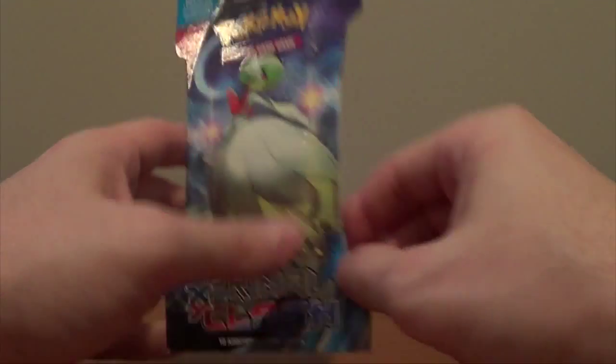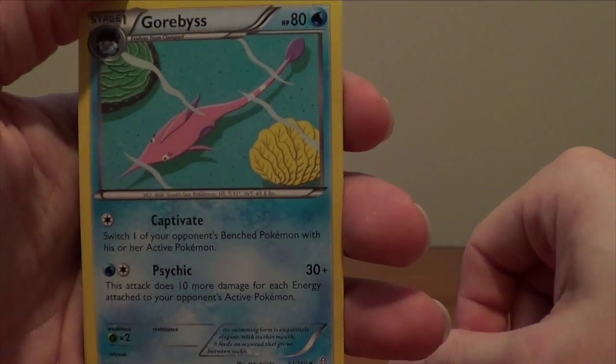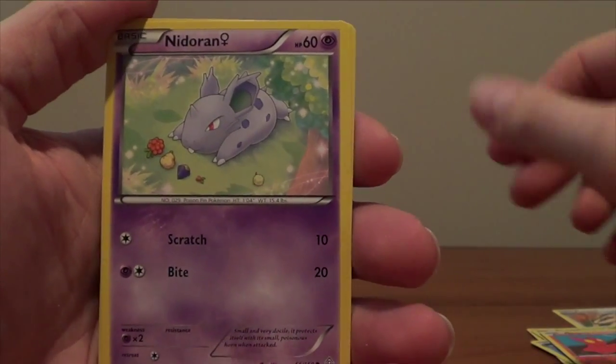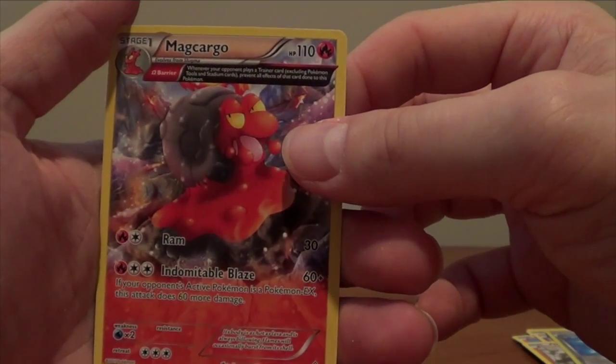Next we're going to open up the Primal Clash pack. These typically take just a few moments — get it out of the pack, flip it over, do the three-card thing, and we're ready to see what we got. In the Primal Clash pack we got: a Luvdisc, a Vibrava, a Corbis, a Lumineon, a Lumineon, a Hippopotas, a Slugma, a Nosepass, a Trapinch, a Dive Ball, and a Magcargo. So those were the cards we got from the Primal Clash pack.